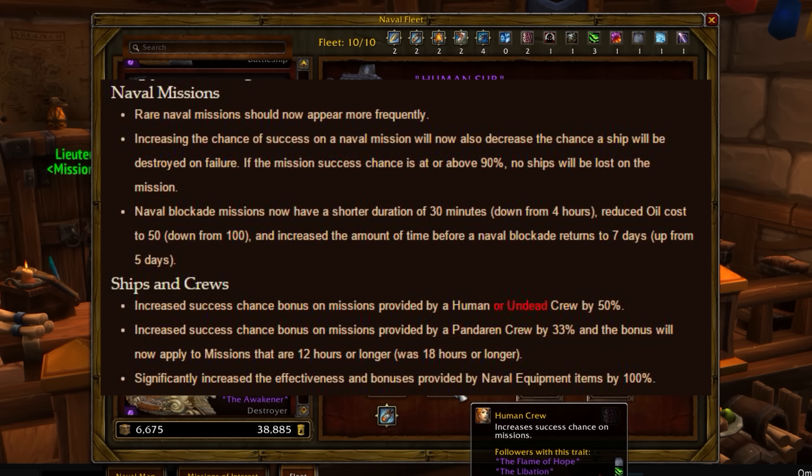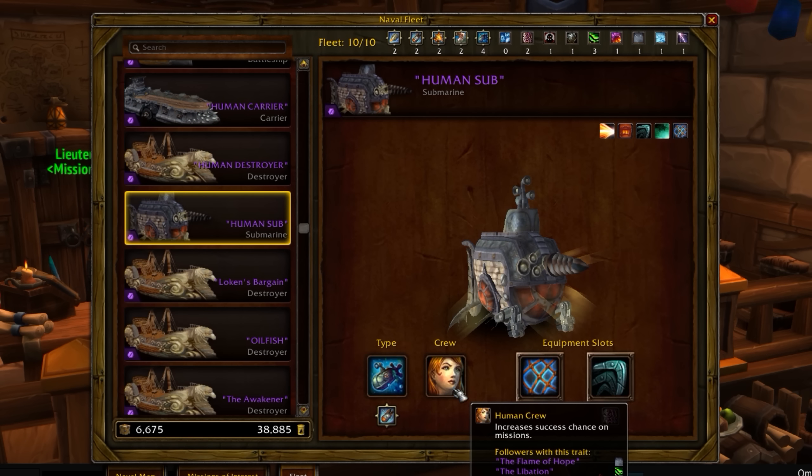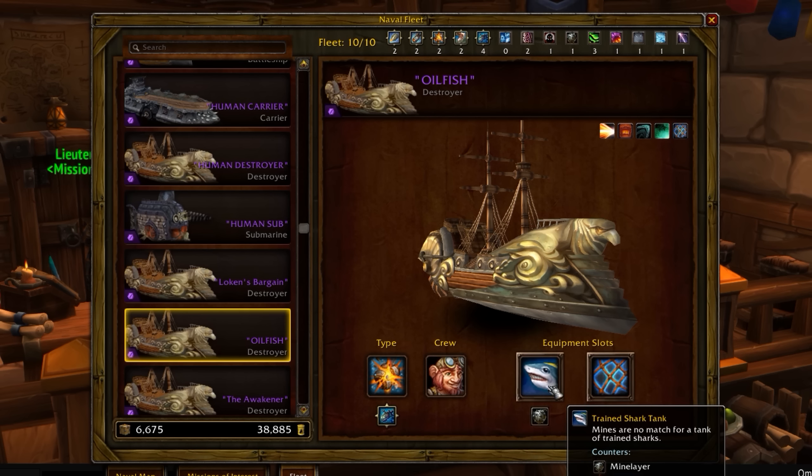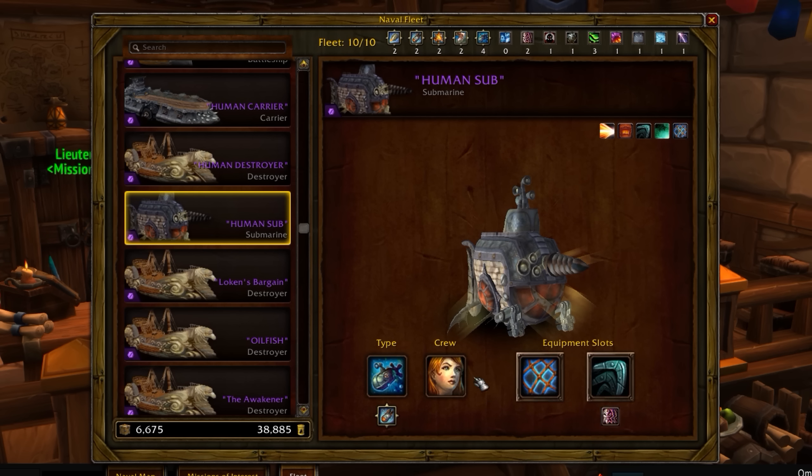Earlier you could have a 99% chance mission, fail it, and the ship would be destroyed even though you almost completed the mission. So before that patch I usually put on Unsinkable on the ships while leveling them up, to make sure I don't lose the human or undead crews before they reach epic level.